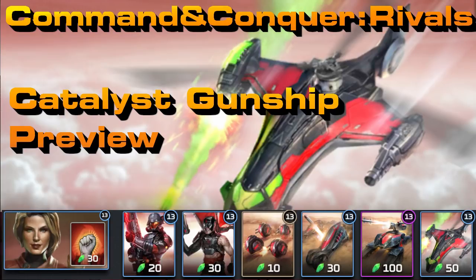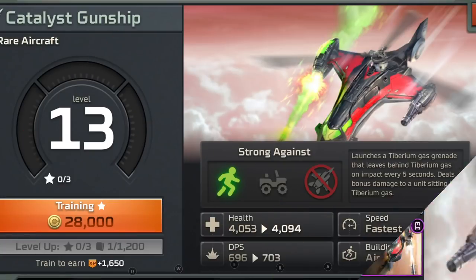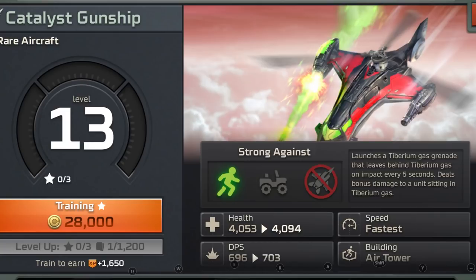What is up everyone, welcome to my Catalyst Gunship preview. Today we got a new unit, the Catalyst Gunship. This is a tier 2 anti-infantry flying unit for Nod. It's got some cool combos with chemical units, but we'll talk about that a little bit later. Let's just take a look at its stats for now.